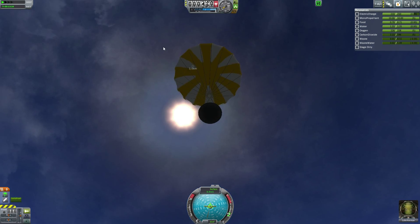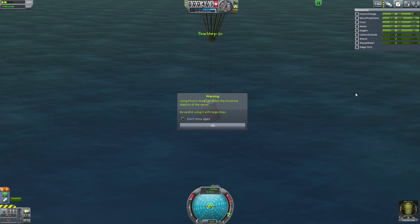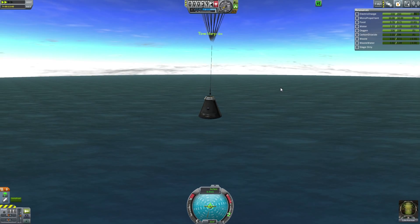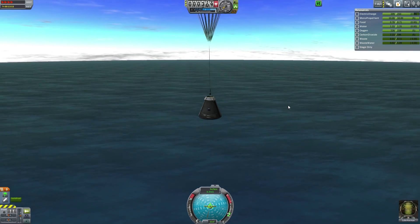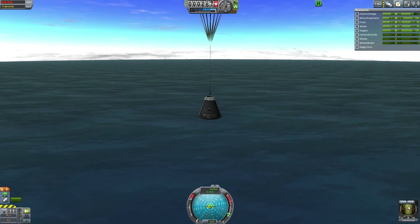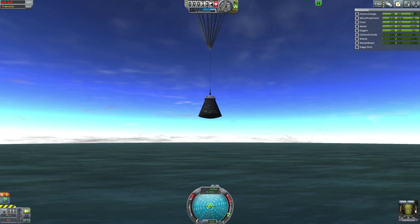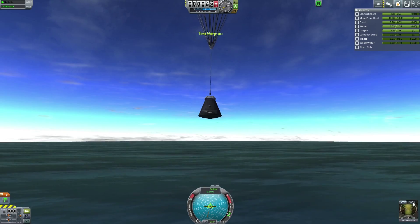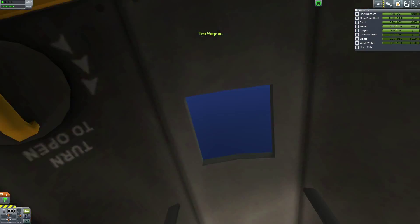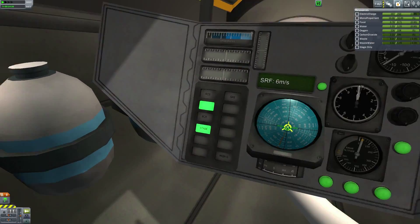We have a successful parachute opening, which is good - that means Luke hasn't died. Warning about using the physics, whatever. Remember this is a fresh install so it's giving me all the warnings. Luke - it's hard to tell with the reflections going on - but I'm pretty sure he's quite happy. Let's look inside. Yeah, he has no idea what's going on, he could just see blue.